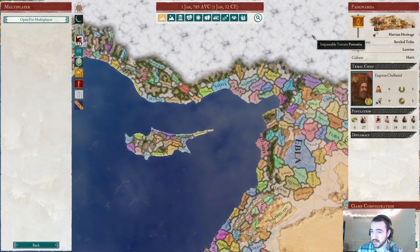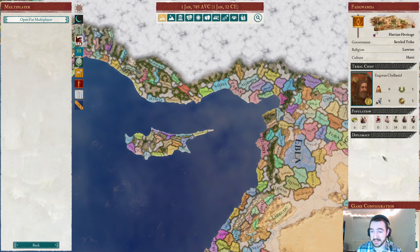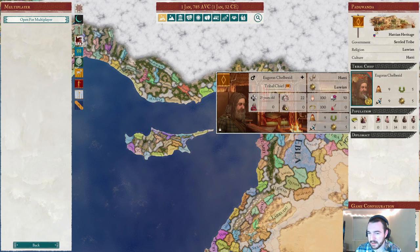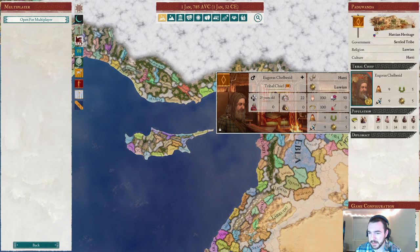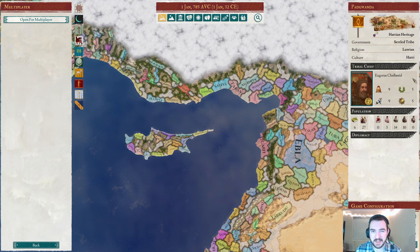As for our specific situation, we're starting with a very good chief, Ugaris Chel Basid, 9-5-9-5. That's a pretty solid starting character for this kind of challenge. He is 25 and probably has a computer-generated wife and possibly a kid. We'll see once we get into the game exactly what his marital situation is, but if not, we should get him married if possible. He's head of the Chel Basid family.